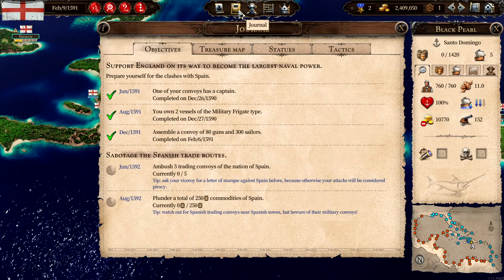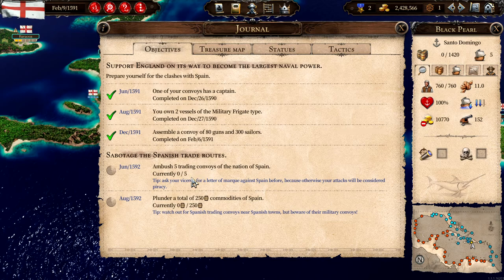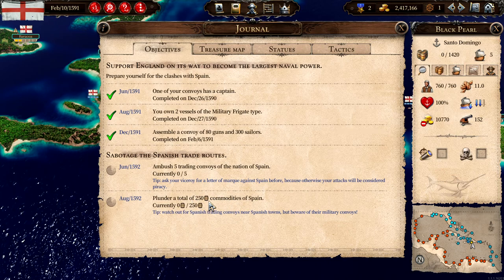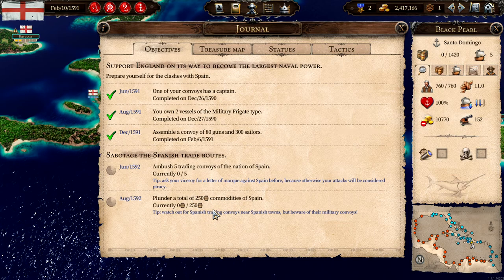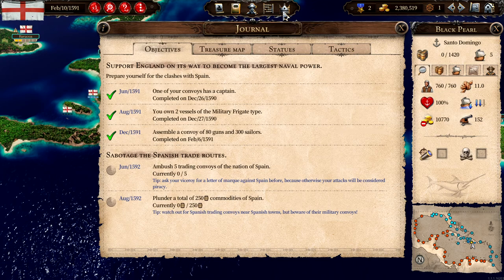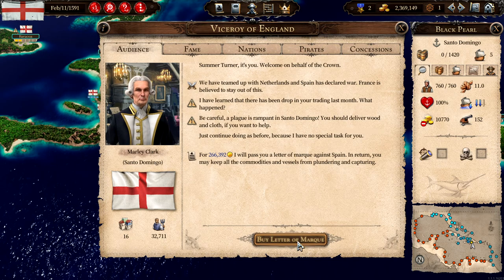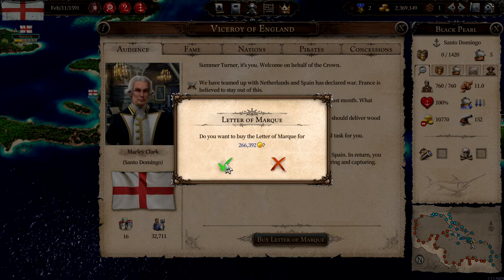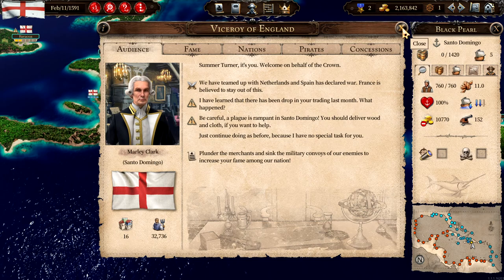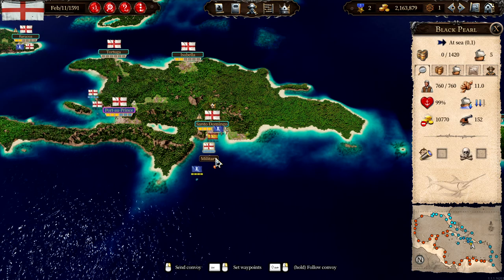Let's take a look at what our objective is: we are gonna attack five Spanish trading convoys and then steal or take over 250 commodities. Let's get to the viceroy and buy a letter of mark — 266,000. We've got over two million so I think we're fine. Let's head out — there was one right there, let's take that right away.